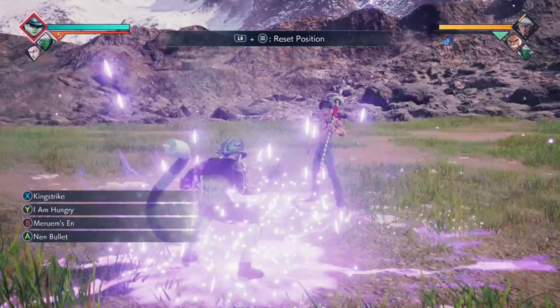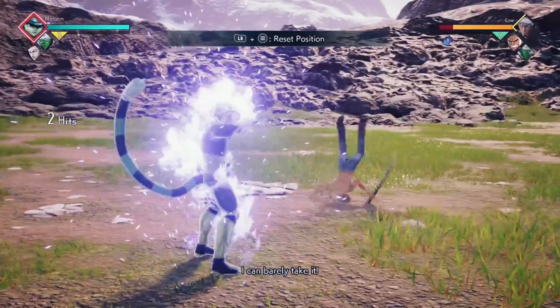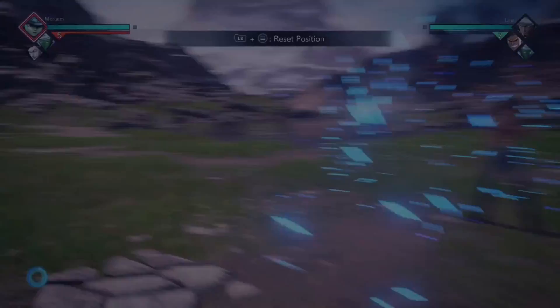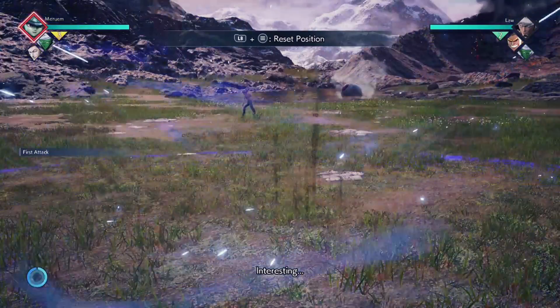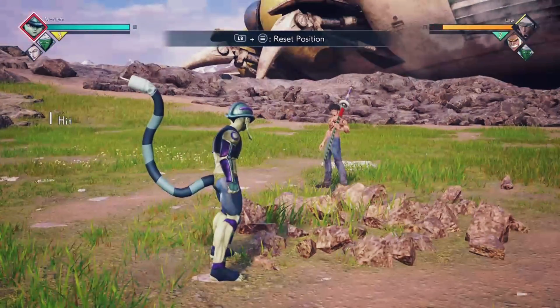I Am Hungry is an unblockable that gives an attack buff, which is the blue aura and it looks very nice. Next up is Marylm's In, and this has medium range — I was literally at the end of it and you cannot follow up after this, so make sure you call your assist. His ultimate is Nen Bullet, I'm sure you've seen it already.